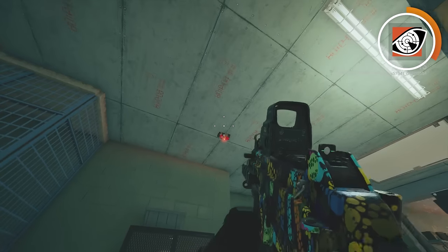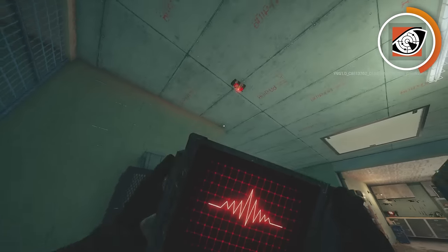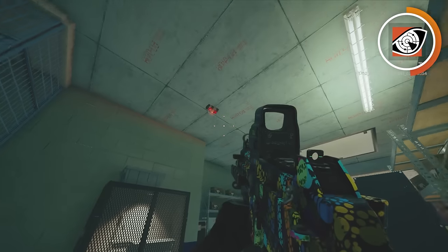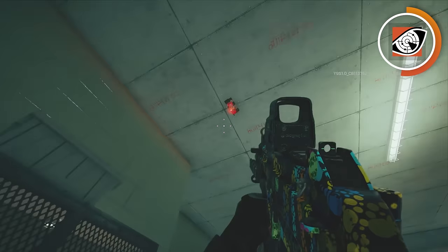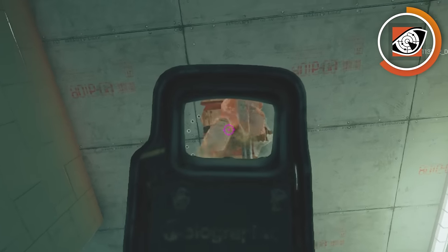Instead, you want to pre-place the nitro and then get on your Pulse scanner. Once you see somebody on your nitro, then blow it up. If they don't push where your nitro cell is, you can literally just shoot the soft portion of the floor around your nitro cell.